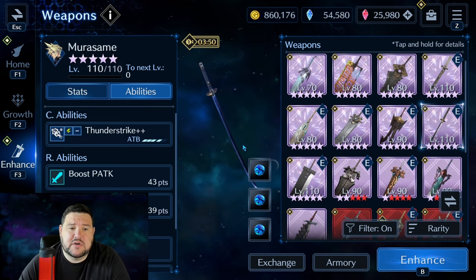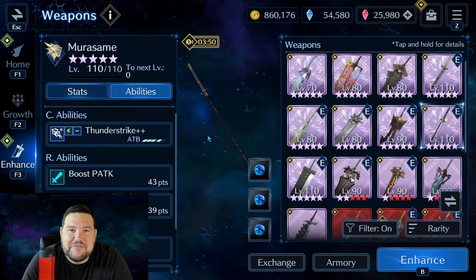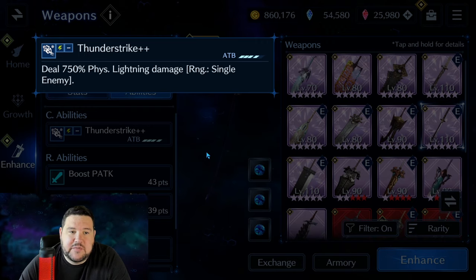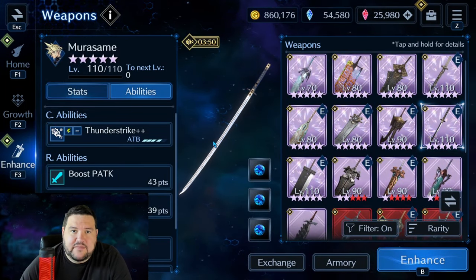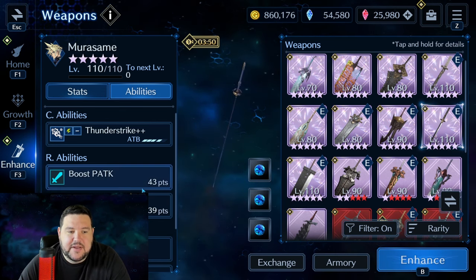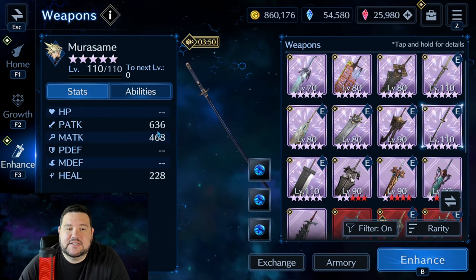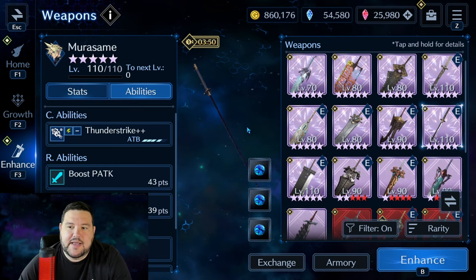I'm going to start with Murasame. I believe this was the number one weapon on everybody's re-roll list when the game first started if you were a day one player. The fact that it has 750% physical lightning damage at OB-10 makes it still relevant — not as good as some of the other lightning weapons that have come out, but still pretty good. 43 physical attack, 39 lightning potency is pretty solid, and I've got it at 636 physical attack at level 110 OB-10. It's a great weapon.